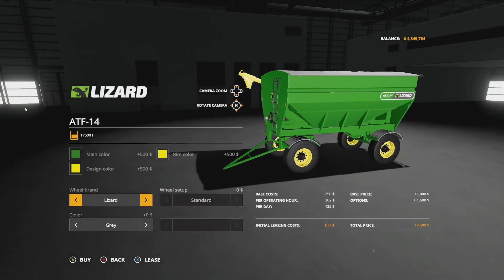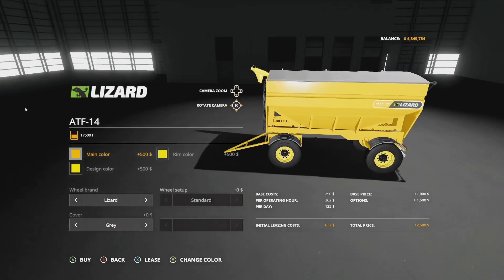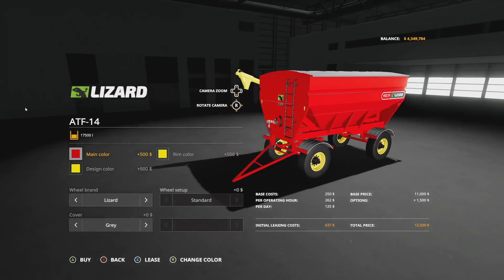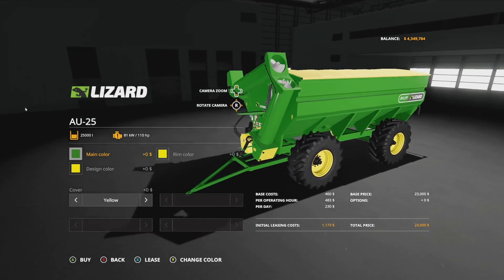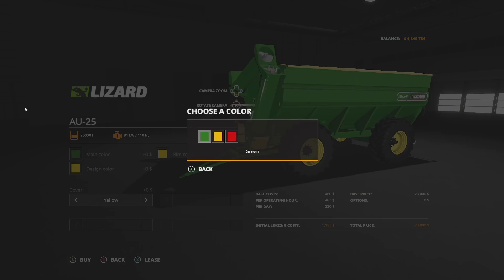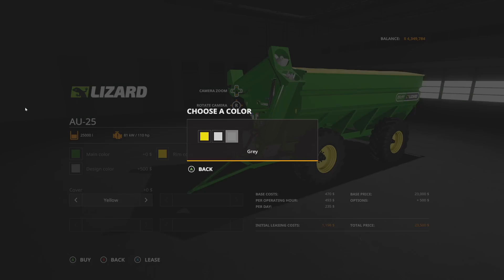The color choices seem to align with specific brands — orange for Star or similar, green for John Deere, yellow possibly for Challenger or New Holland, and red for Case IH. It would be cool to let players choose any color freely. The AU 25 auger wagon holds 25,000 liters and requires 110 horsepower. Main color options are yellow, green, and red with white, gray, and yellow rim colors — targeting Case IH, New Holland, and John Deere color schemes.